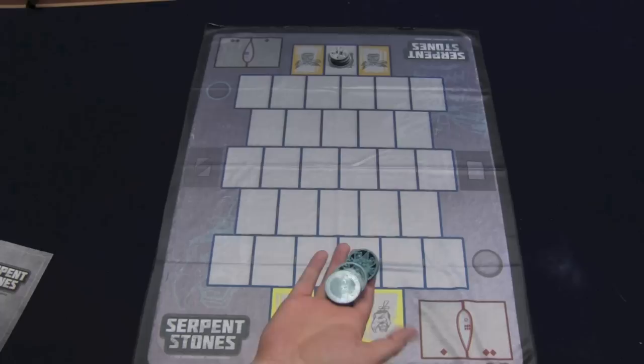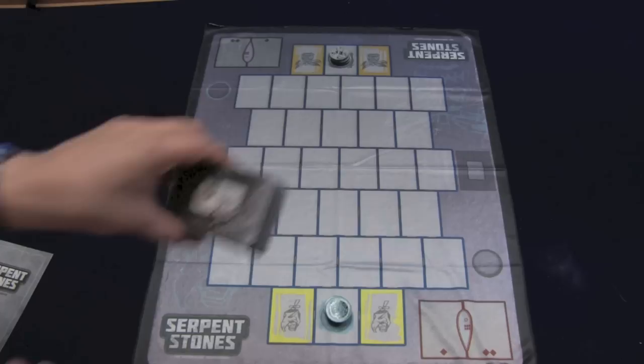Each player is going to have some temple stones. What you're trying to do in this game is capture the temple stones of your opponents. You're going to be doing that by utilizing this common deck.